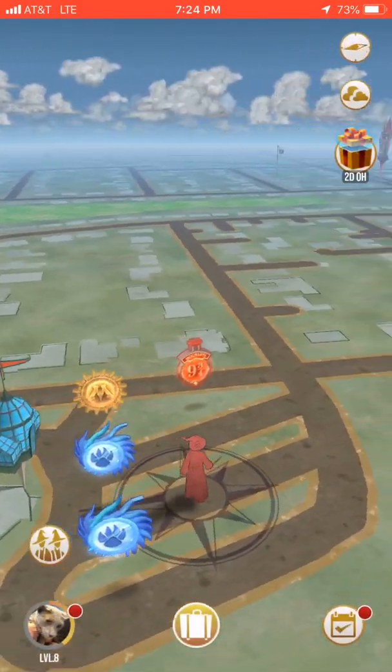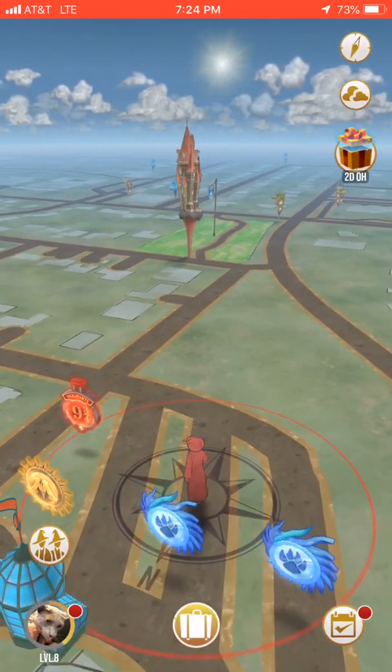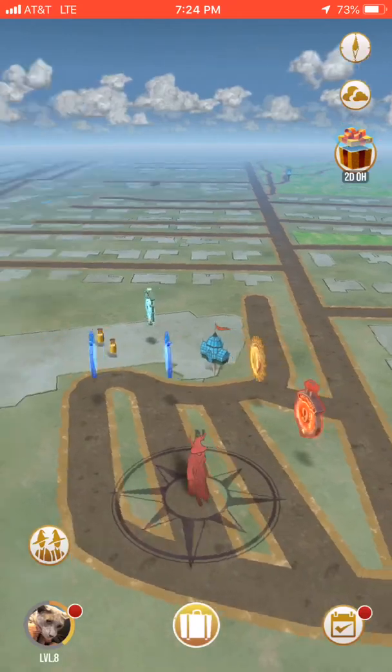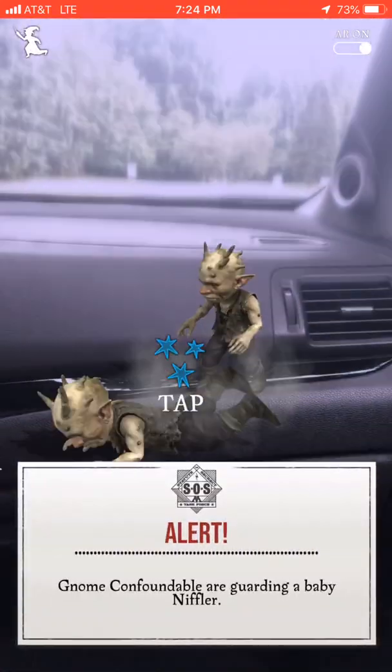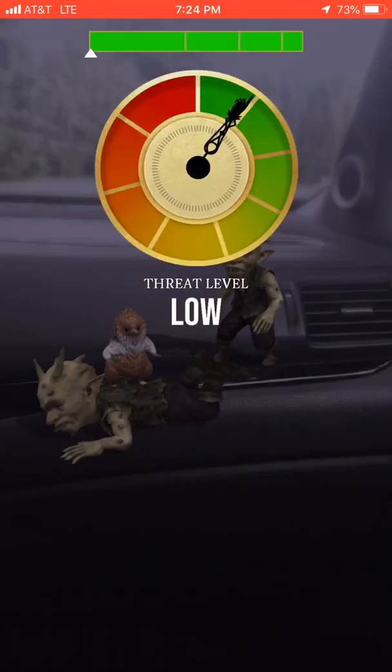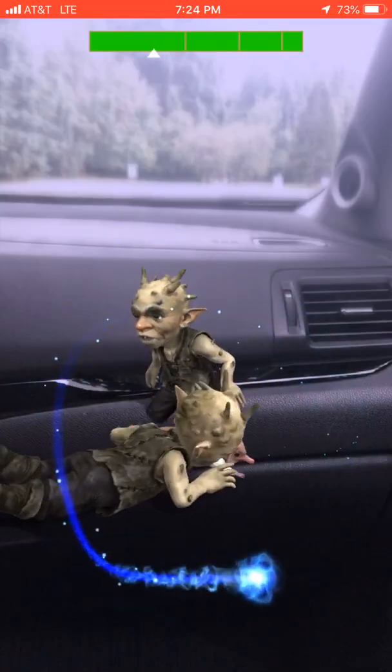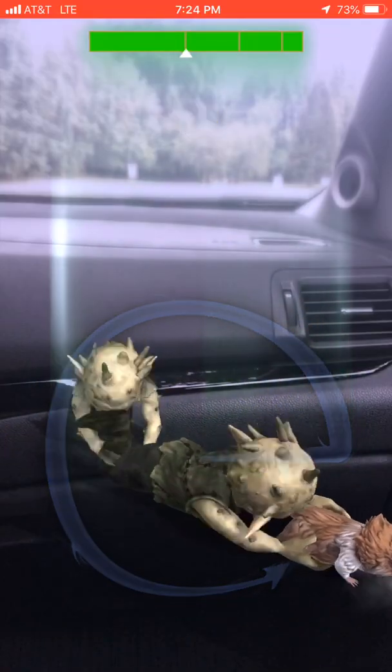There are also fortresses — similar to raids in Pokemon Go. We're going to go over to Clyde's park where there's one. On the way there we can get more of these confoundables. This is a threat level low again, but I've never seen this one before, so I can probably get it and get a fragment of it.